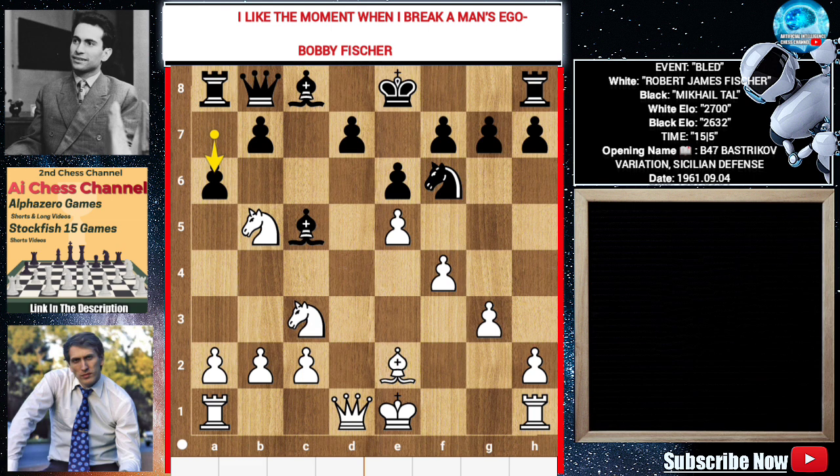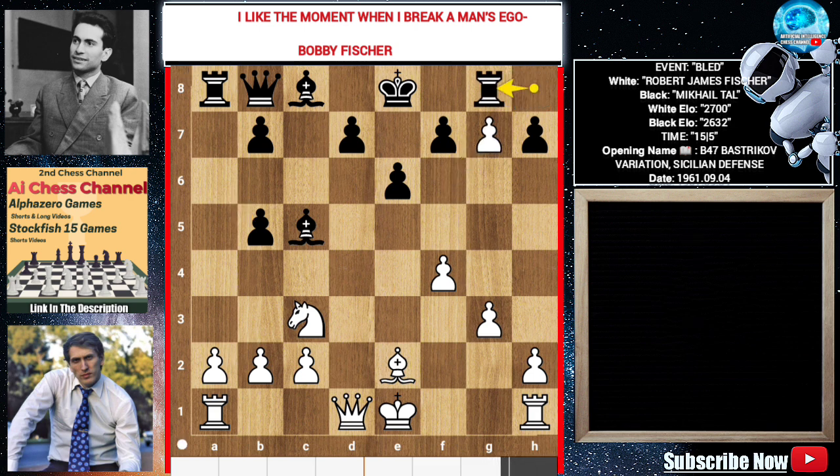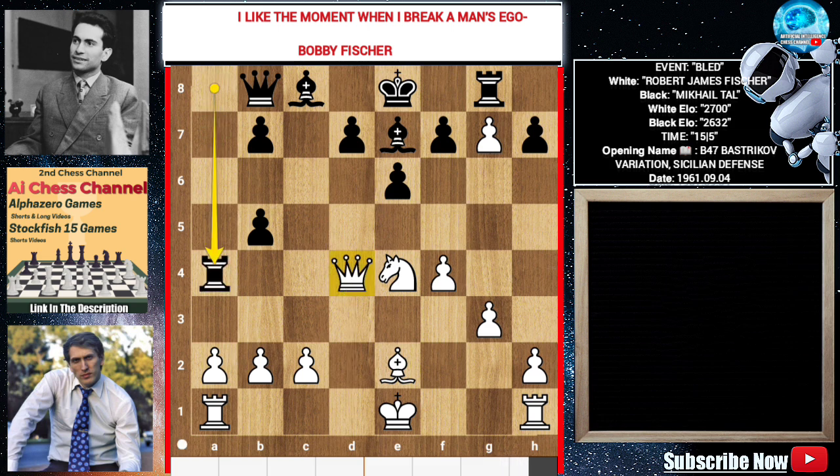F4, Queen B8, E5 — as expected, Fischer creates a pawn chain. A6, E takes F6, A takes B5, takes G7, Rook G8, Knight E4 threatening the bishop, Bishop E7, Queen D4, Rook A4.